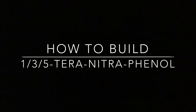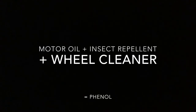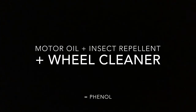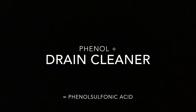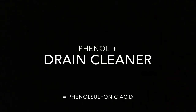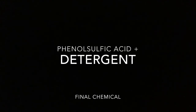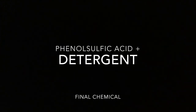The final chemical you need to build is 1-3-5-terranitrophenol. The first thing you're going to need is motor oil, insect repellent, and wheel cleaner, which will give you formaldehyde. The second mixture will be formaldehyde and drain cleaner, which will create phenosophic acid. And the final chemical you'll need is phenosophic acid and detergent, which will create your 1-3-5-terranitrophenol.